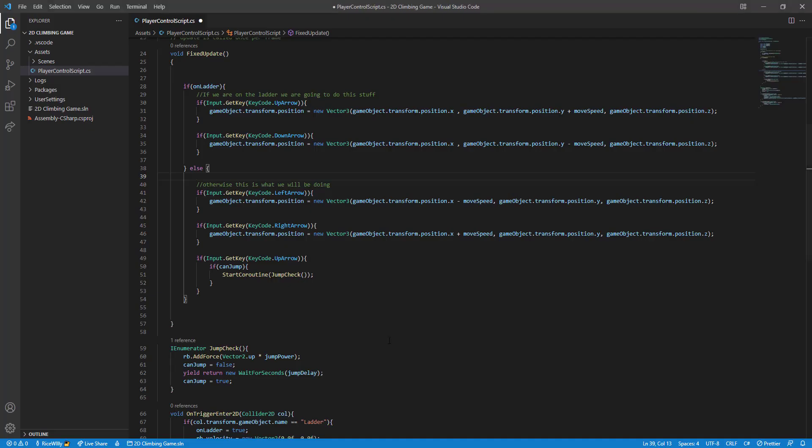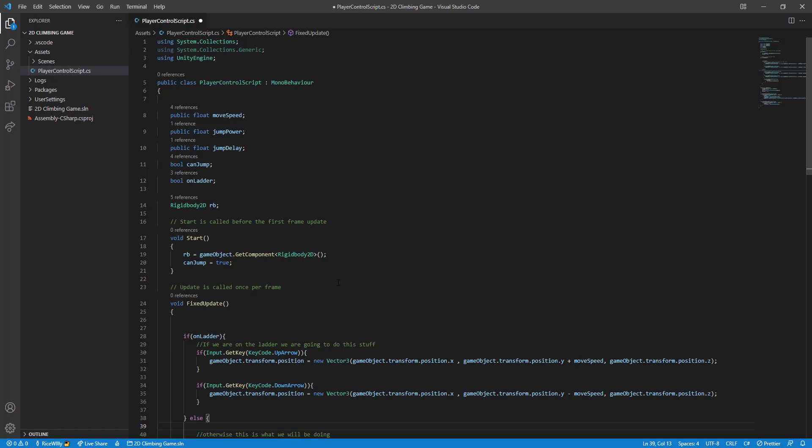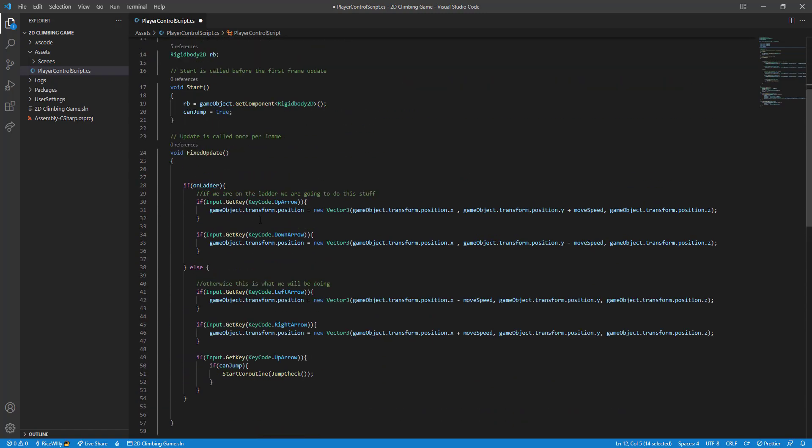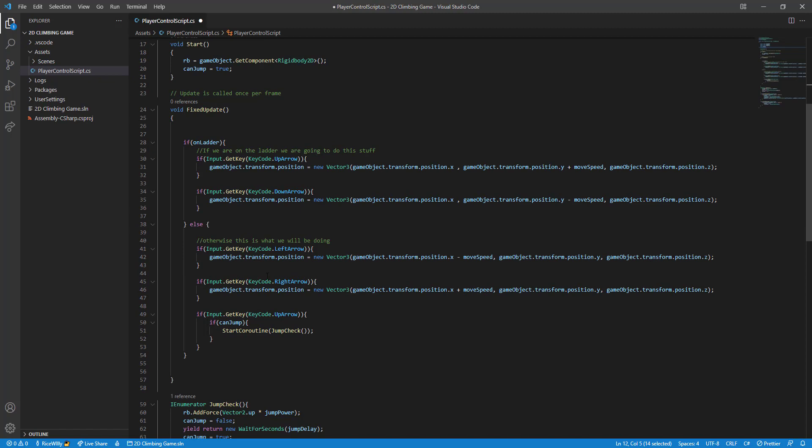The code is a bit complicated but don't panic — you can understand it. The first thing I did is add a boolean to check whether we're on the ladder or not: `bool onLadder`. You don't need to set an initial value because we'll be setting it dynamically during play. In the Update code there's quite a bit more now.